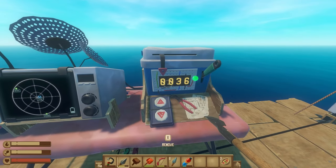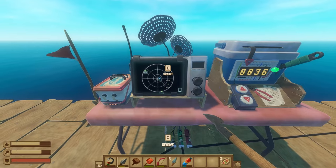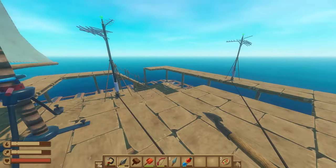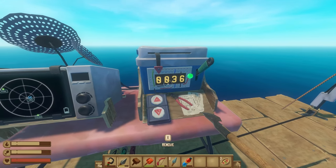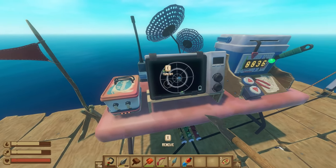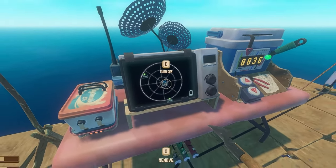So I'm at the receiver here. As you can see the number is 0036 — that's the default. When you first build a receiver and your three antennas, it's going to default to this number, so you won't have to put this in. You'll see the radio tower will be the little blue mark there.